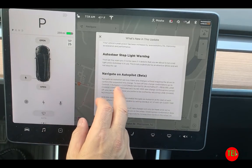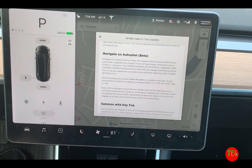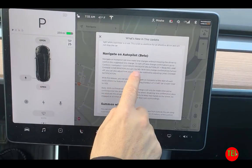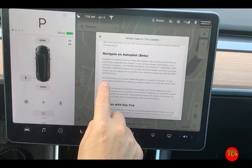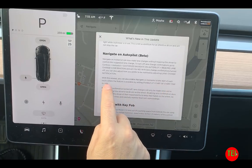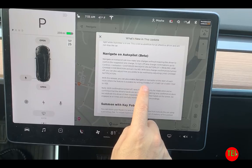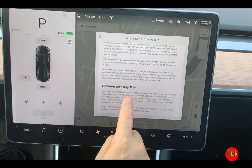The third feature is Navigate on Autopilot Beta. Now you can set it up so that you do not need to give the car permission to change lanes — it will do it by itself. You can still set it up to require confirmation, or you can say no to lane change confirmation. You can also enable Navigate on Autopilot at the start of each route by setting it to start every trip — I've already done that.